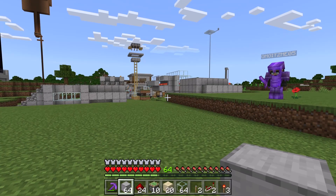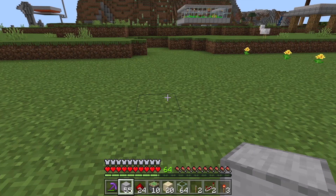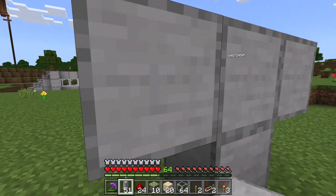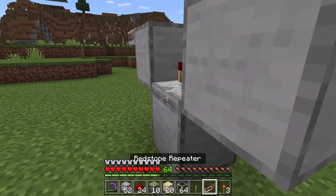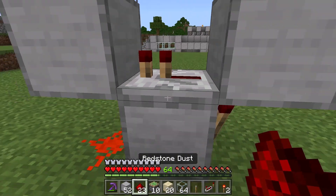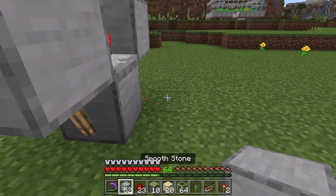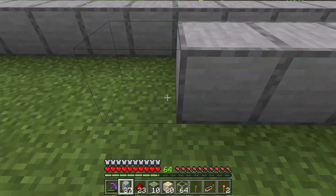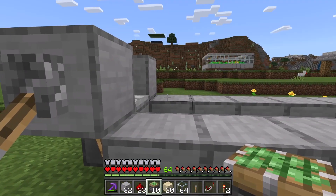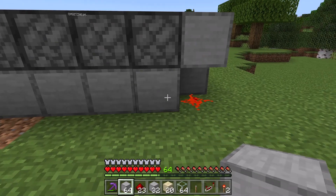Alright guys, McKenzie and I went back to our base and gathered all the materials that we need to make the farm. We're going to make the bone meal farm over here. To get this farm started, I'm going to create a redstone clock and piston pacing system. Here we go, I'm making the redstone clock right now. Now I'm going to create the piston pacing system.